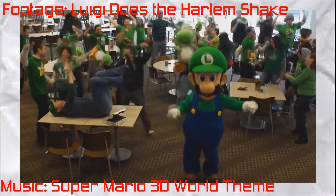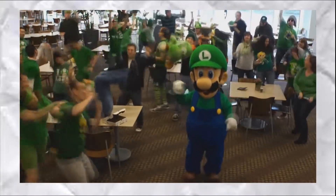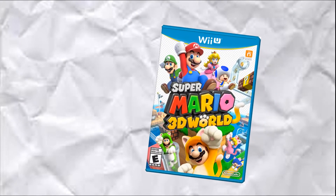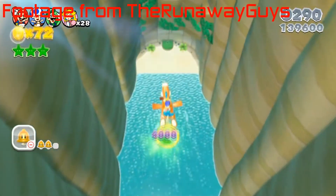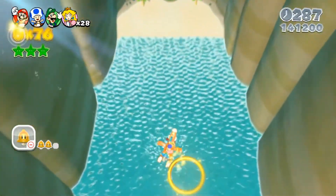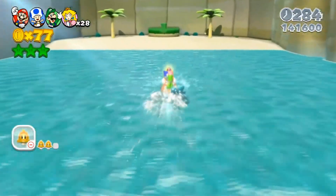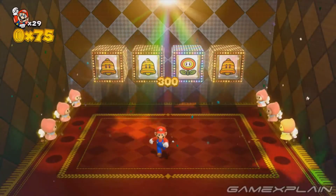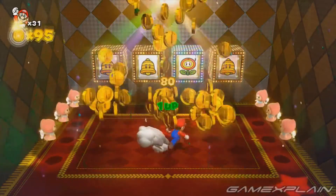2013 — and extended into 2014 — was Nintendo's Year of Luigi. It was also the release of Super Mario 3D World, one of my favorite Mario games of all time. Since it was the Year of Luigi, Nintendo decided to put some Luigi references in the game. These things are everywhere! Trust me, if you look hard enough in any level, you will find a Luigi.